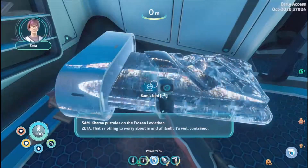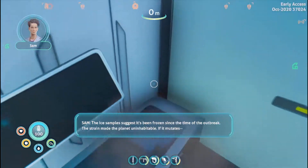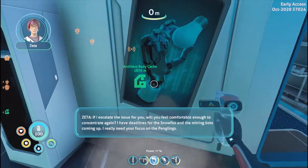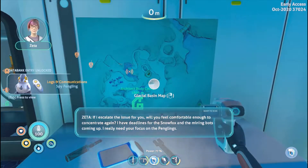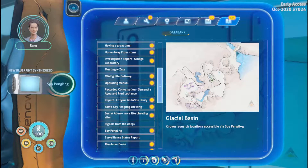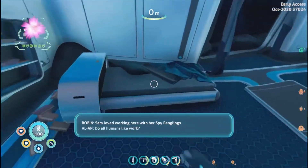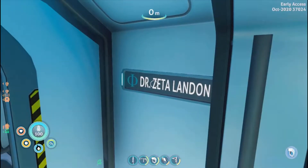Korra pustules on the frozen leviathan — that's nothing to worry about in and of itself, it's well contained. The ice samples suggest it's been frozen since the time of the outbreak — the strain made the planet uninhabitable. If it mutates... are you feeling unsafe? Yes, very. If I escalate this issue for you, will you feel comfortable enough to concentrate again? I have deadlines for the Snow Fox and the mining bots. I really need your focus on the penguins. Thanks — we're here. I won't let you down. Thanks Sam, keep up the good work. No research location accessibility via spy pinglings — Sam loved working here. Do all humans like work? Yes, the lucky ones do. Most of them — sorry, nobody does. This must have been Sam's room, but something's not right.